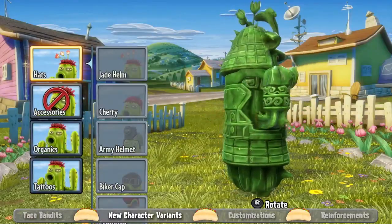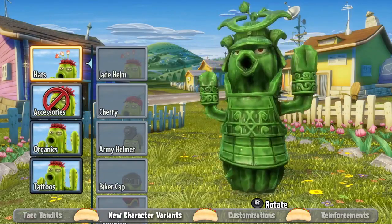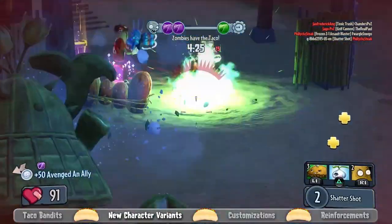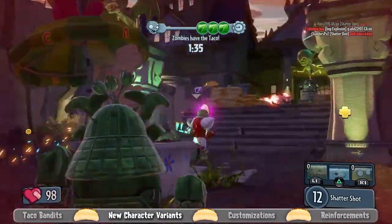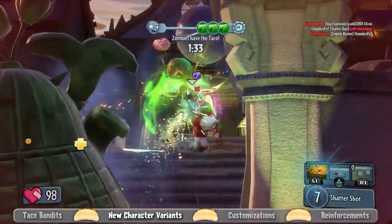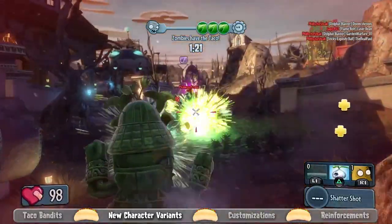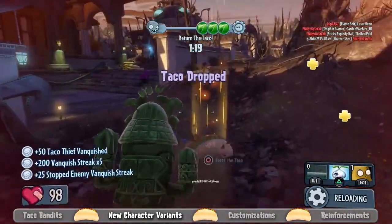Finally on the plant side, we have the Jade Cactus — our slower moving, higher health cactus variant. Her weapon sticks in the ground for a second and then explodes, which is a new twist on how the cactus plays. If you hit players directly, the damage happens right away, but if you hit the ground, you can time it and wait for people to run towards you.